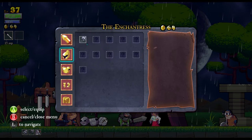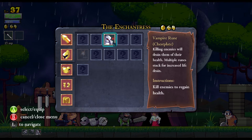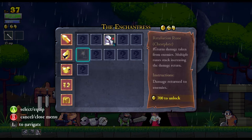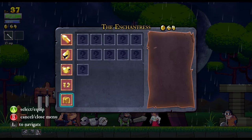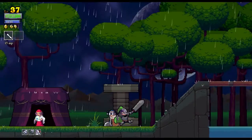I guess I've had all this new stuff and haven't really looked at it. Returns damage taken — that's kind of like thorns, that's cool. But I think this vampire thing is better. They were just begging me to look at their stuff. I don't want to lock the castle.